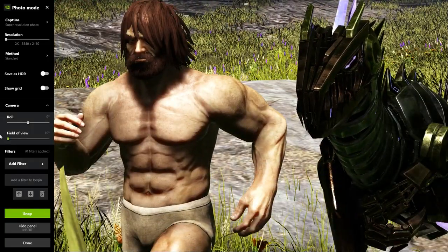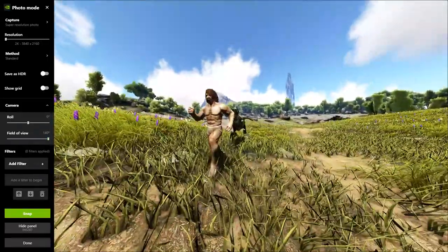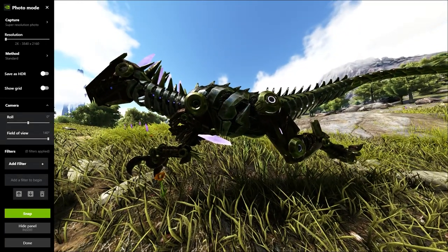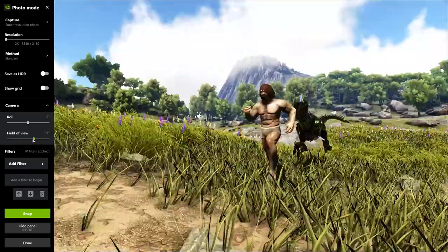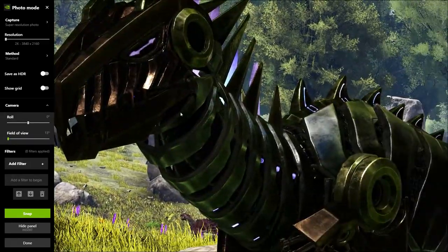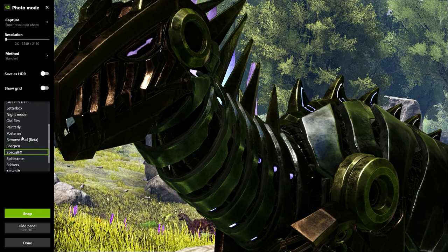You can also go wider if you want a super wide shot — you can get some cool shots of bigger dinosaurs that way. It does distort, but you guys can play with that as you will. That covers the basic camera features.